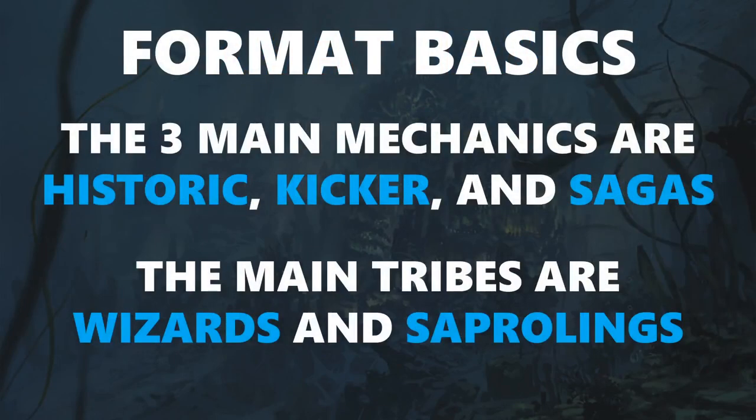Starting things off, we have format basics. The three main mechanics of the set are historic, kicker, and sagas. Historic is spells that are artifacts or legendary, and those include sagas. There are cards in the set that care about that, but it's not like a major theme. A lot of the decks are only going to have minor historic packages. Kicker is actually a major player in the format because it gives a lot of decks late game and makes the games grindier, because everyone has stuff to do in the late game since their early spells have kicker, so they are still relevant to topdeck later on. Sagas are a fun mechanic and they are cool cards, but they're not like a theme — you don't draft a saga deck, you just have good sagas in your deck.